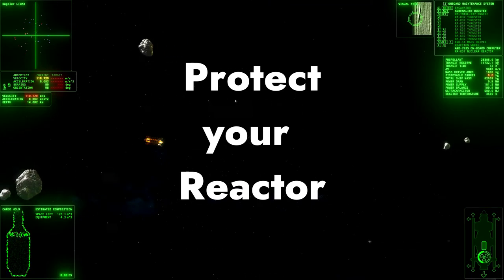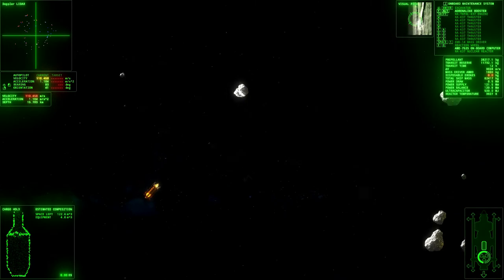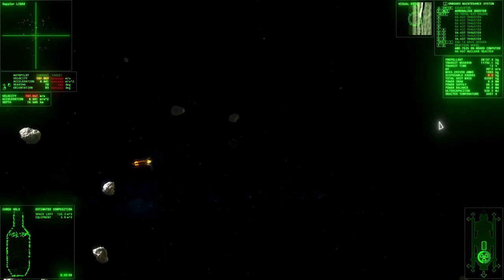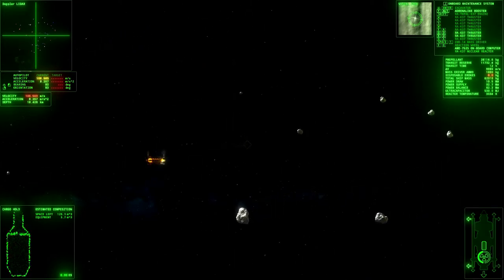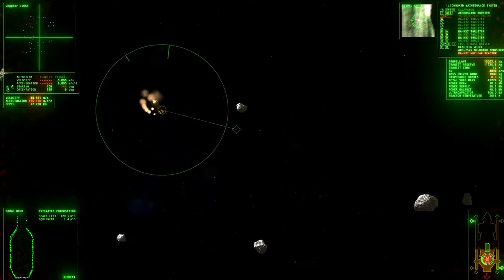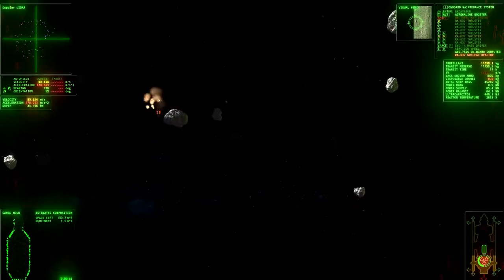Next, I want to talk about the reactor, located on the back of your starting ship. If you're going to collide with something, avoid hitting the reactor — it takes the most time and money to fix and risks blowing up your ship if it keeps leaking. When being attacked by pirates, position your ship so they can't take shots at the reactor, as that is definitely your weak point. Keep the front of your ship pointed at wherever they're firing from.